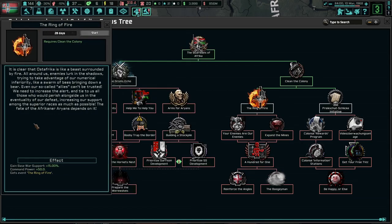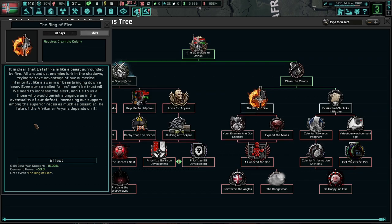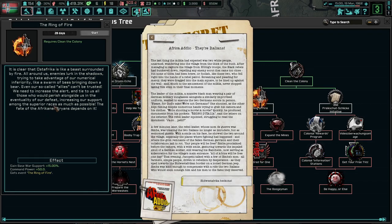It is clear that all of South Africa is like a beast surrounded by fire all around us. Enemies lurk in the shadows, trying to take advantage of our numerical inferiority - it's like a swarm of bees bringing down a bear. Even our so-called allies cannot be trusted. We need to increase the alert and tie it to all those who would perish alongside us in the eventuality of our defeat, increasing our support amongst the superior races as much as possible. The fate of the Afrikaner Aryans depends on it.